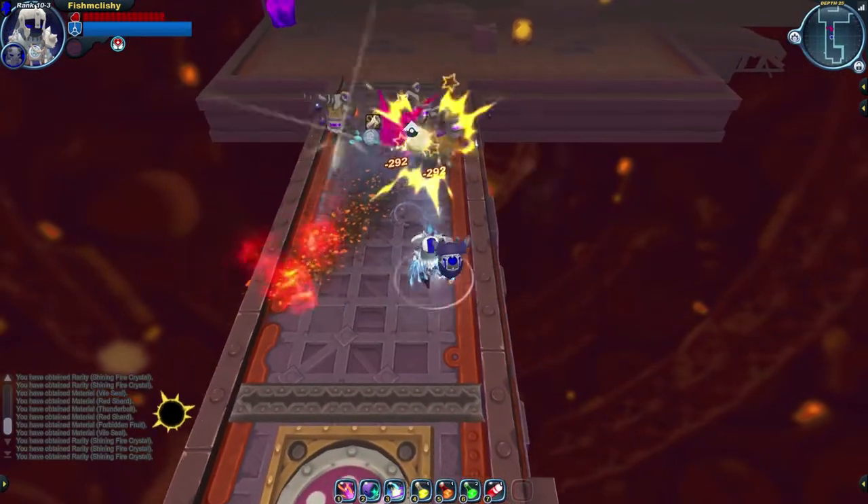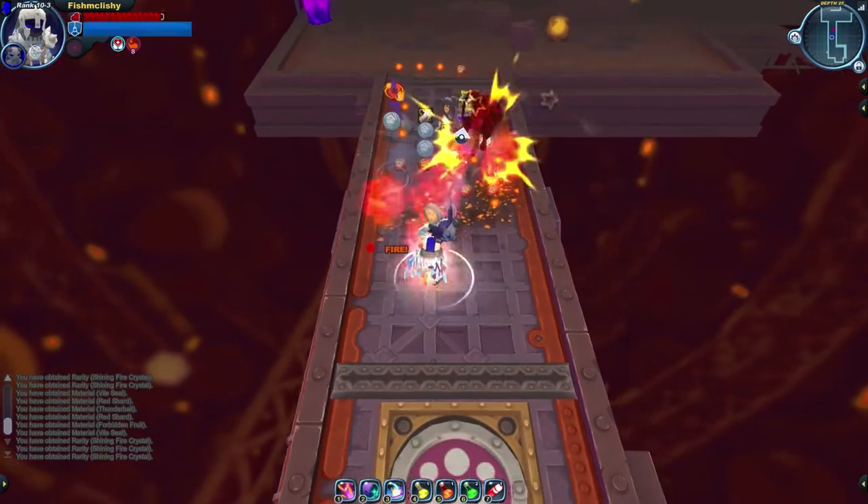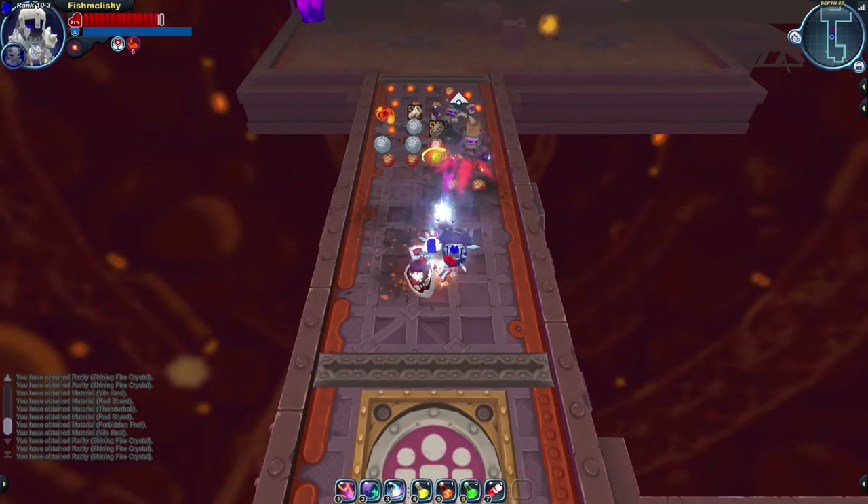Here's a good example of flinching. Shooting these Kremlin Scorchers with my Magnus is causing them to get flinched over and over and thrown onto their backs.